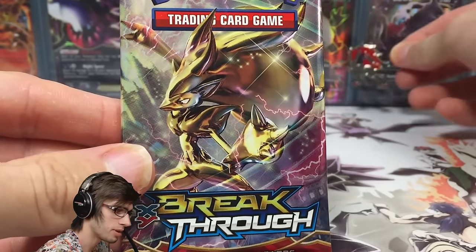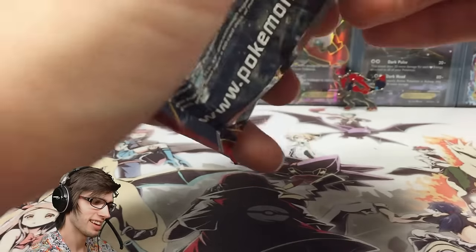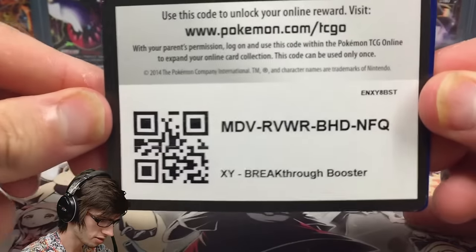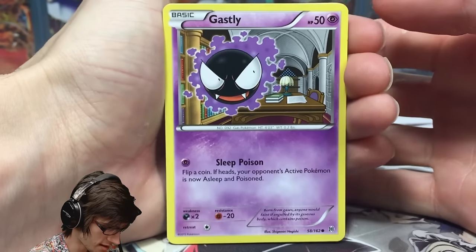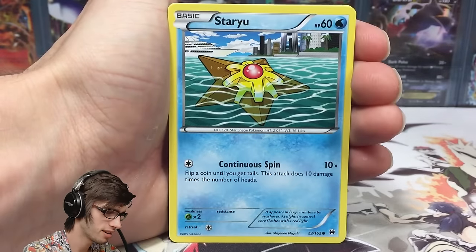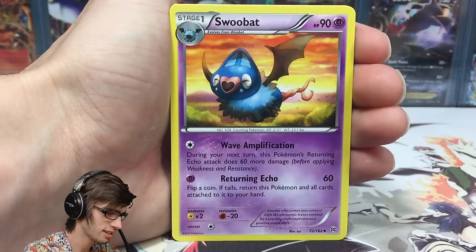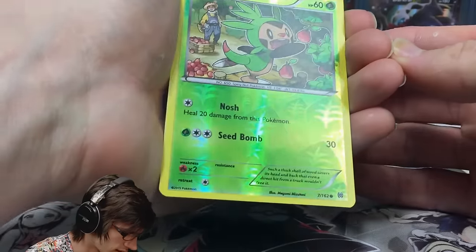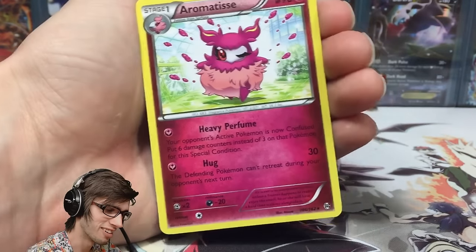Alright, final pack to finish it off alongside the pin — hopefully something a little better out of this last one. First in best dressed for this code. Let's see if we can end it strong. We've got a Gastly, Doduo, Staryu, Cyndaquil, Panpour, Froakie, Swoobat, Gogoat, a Chespin reverse holo at number seven out of 162 — just a common — and the final pull from this Zoroark pin blister pack is an Aromatisse regular rare.